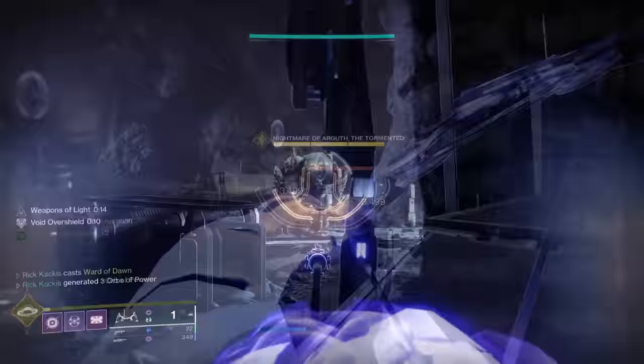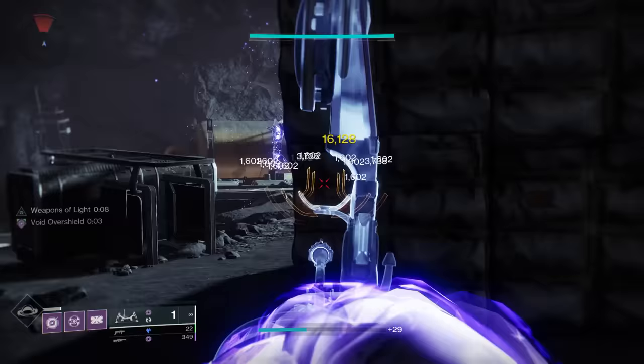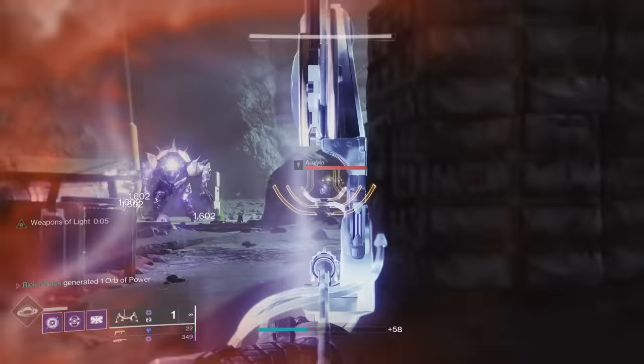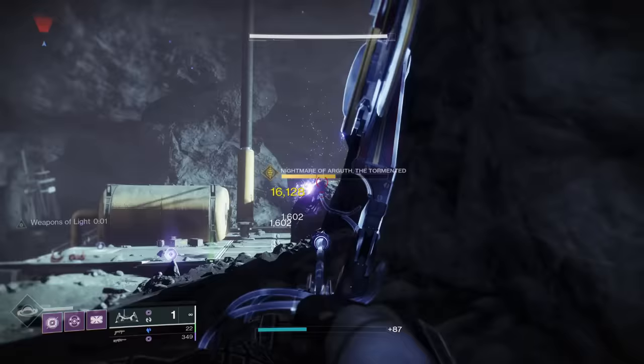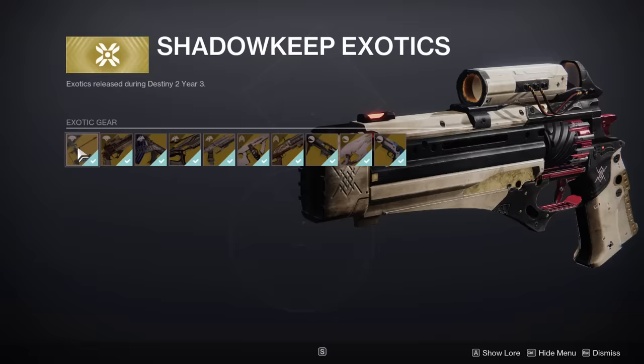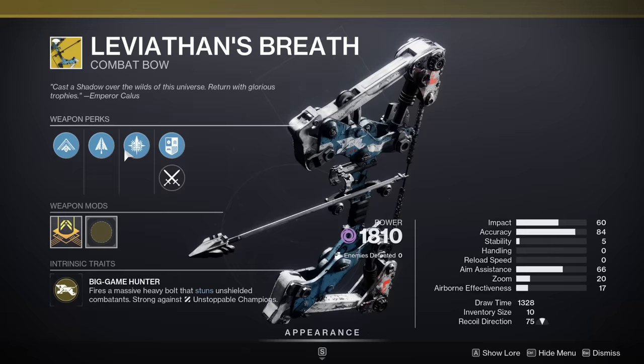Let's move on to the third weapon I would recommend picking. We did a special weapon, we did a primary weapon with built-in anti-champion properties, and now it's time to do a heavy weapon — you need something for damage output. This is actually going to be a tie between two different weapons. The first one is the Leviathan's Breath, which is actually a heavy bow. It recently got a bunch of buffs, so it's doing a ton of damage. It has built-in unstoppable rounds — we talked about how useful that is with the Lomonarch — and overall, just a great exotic heavy weapon.